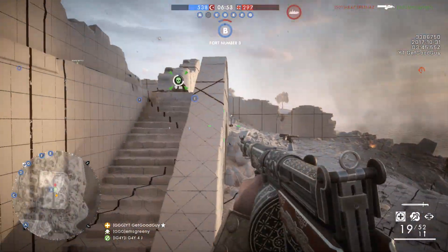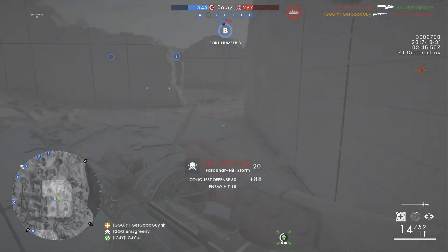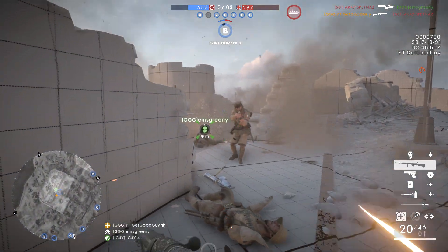Now at close range, hip firing is a decent choice when necessary, as you'll definitely be at a disadvantage in such a situation with the Farquhar Hill against the dominant CQC weapons.